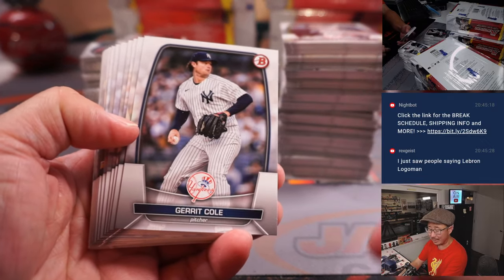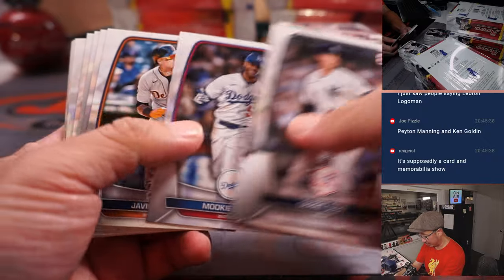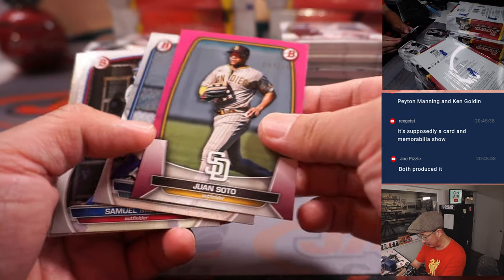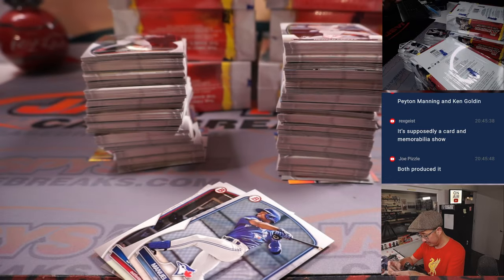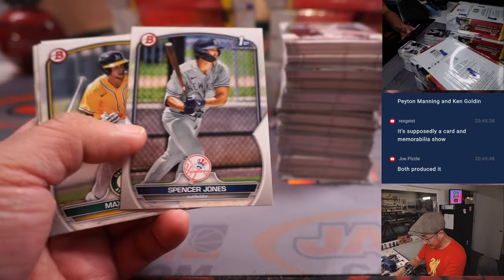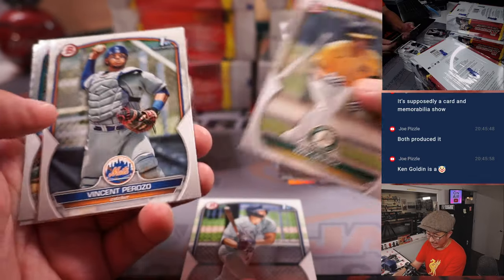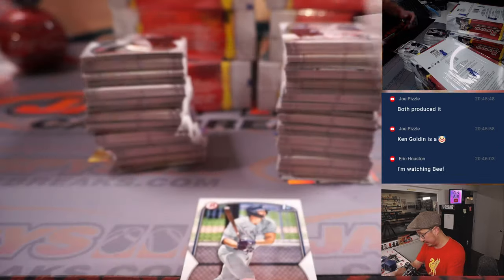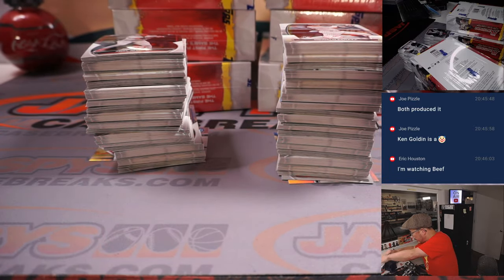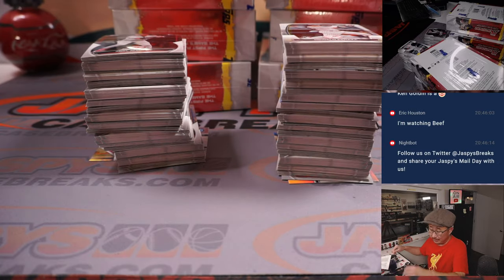All cards ship except for Vet Commons, unless they're numbered. Rookie cards will ship. Obviously this is going to ship — Juan Soto to $299. Prospect non-firsts won't ship either. Spencer Jones is a key player — who's got Spencer Jones? That's going to be for Eric Houston with the Spencer Jones. Supposedly a card and memorabilia show — both produced it.